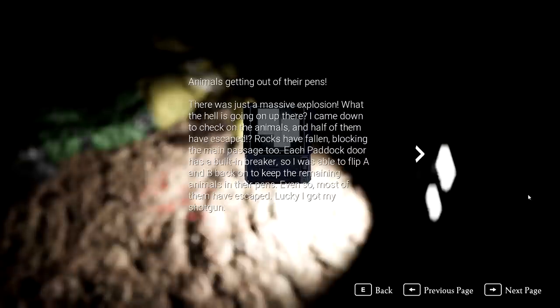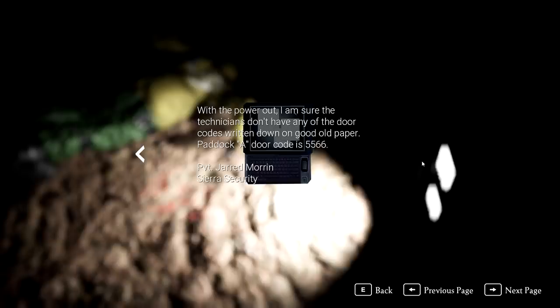Animals getting out of their pens — oh, tell me about it. There was just a massive explosion — what the hell is going on up there? I came down to check on the animals and half of them have escaped. Rocks have fallen, blocking the main passage too. Each paddock door has a built-in breaker, so I was able to flip A and B back on to keep the remaining animals in their pens. Even so, most of them have escaped. Lucky I got my shotgun. Paddock A door code is 5566. Private Jared Morin, Sierra Security.